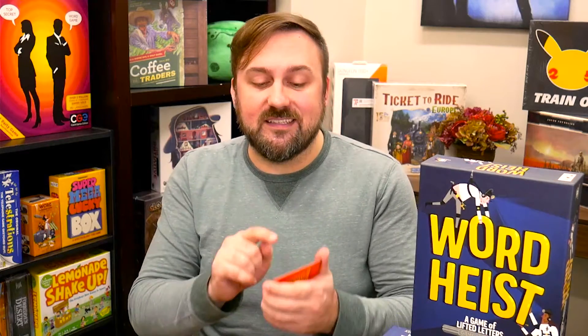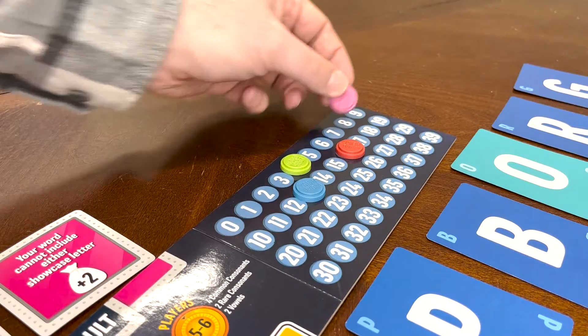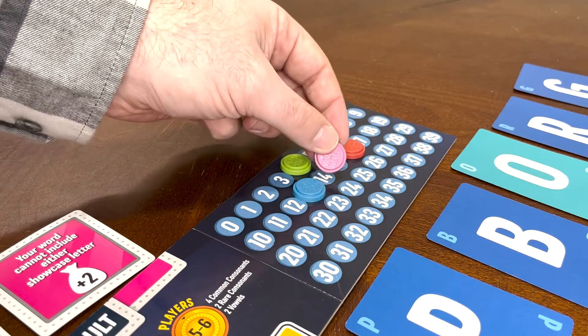Finally, let's reveal and score. Go around the table and say what your heist word is. If anyone else guessed what your word is, they cry halt. And they're going to end up scoring the points that you would have scored for your word. If no one guesses your word, you're in the clear. That's a successful word heist and you're going to score points for it.